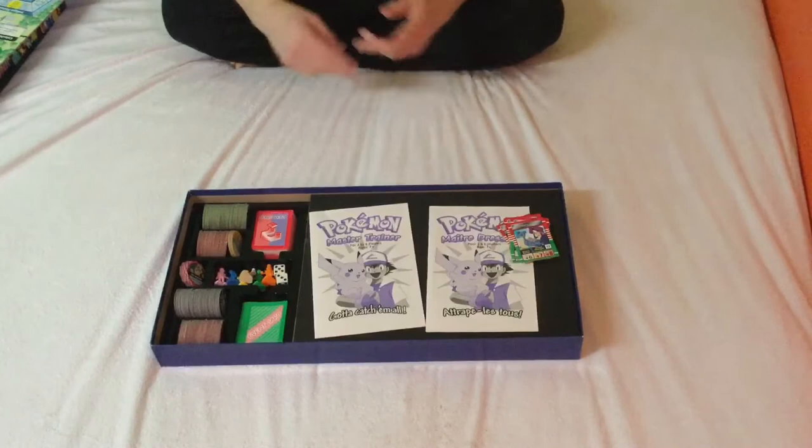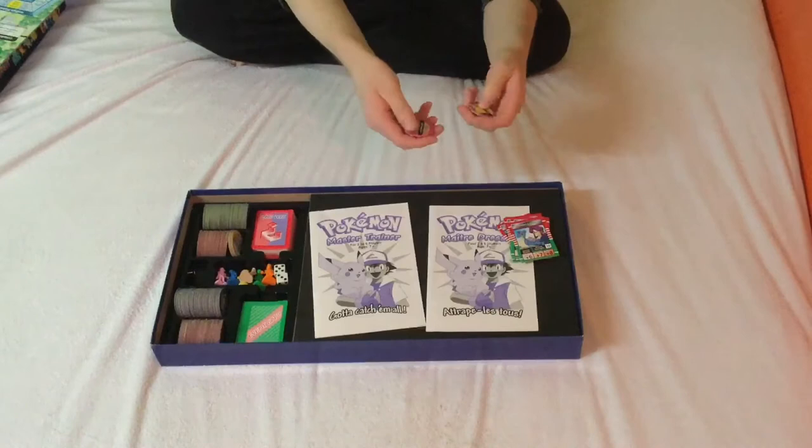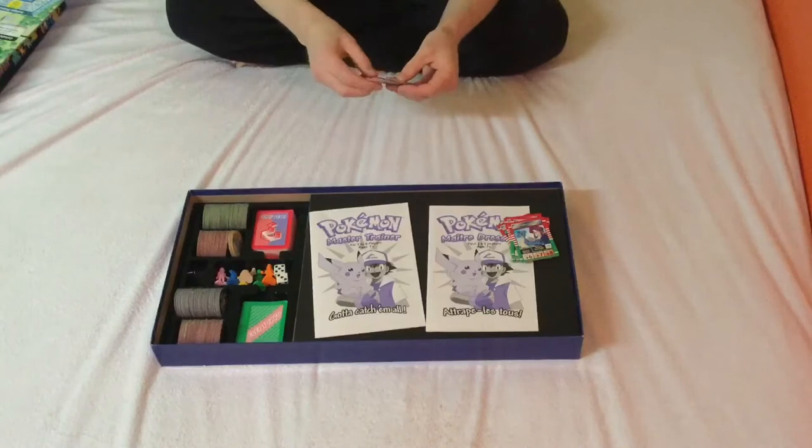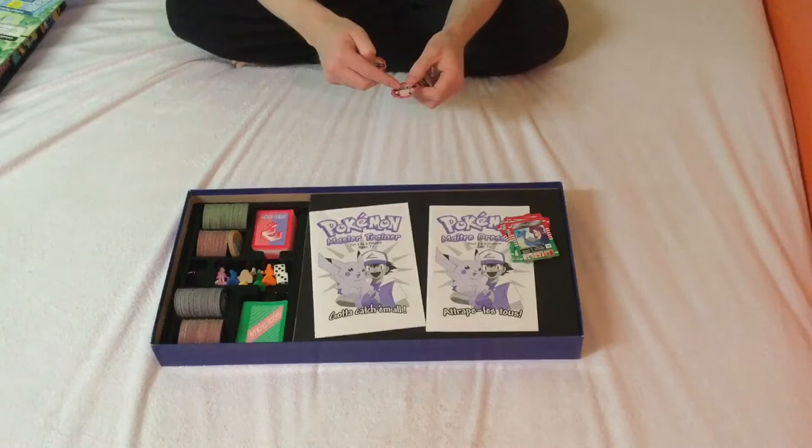Now here are the starter Pokemon — this is the meat of it. You have Squirtle, Charmander, Clefairy, Meowth, Pikachu, and Bulbasaur. My only complaint is I don't know if I would have chosen Meowth or Clefairy. Clefairy is the one that really stands out as odd. Meowth makes sense because it's Team Rocket's, but I guess they didn't want to decide between Gastly and Ekans, so they just said forget it — Clefairy.